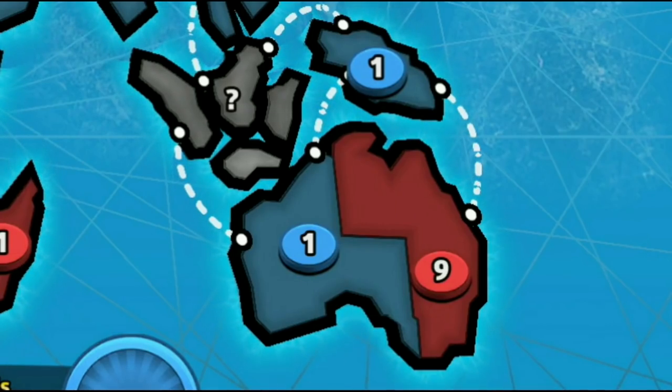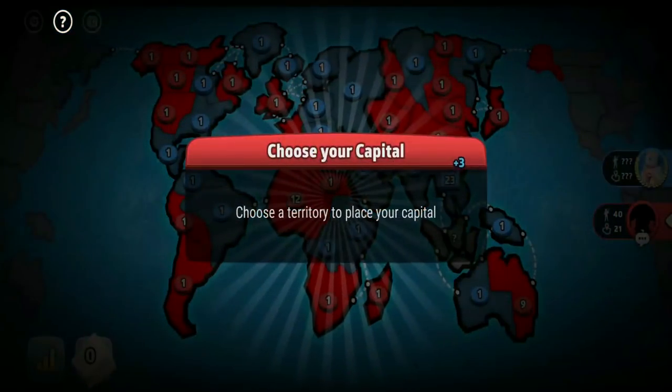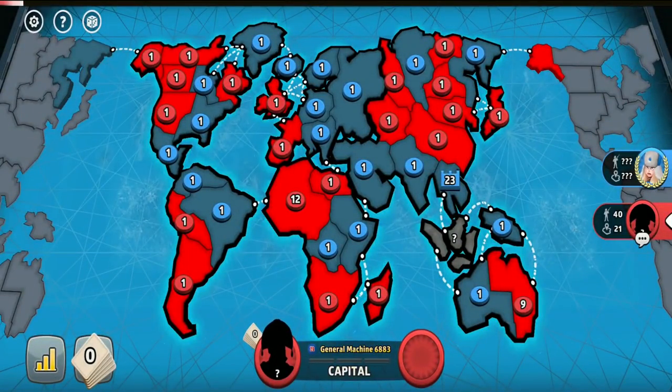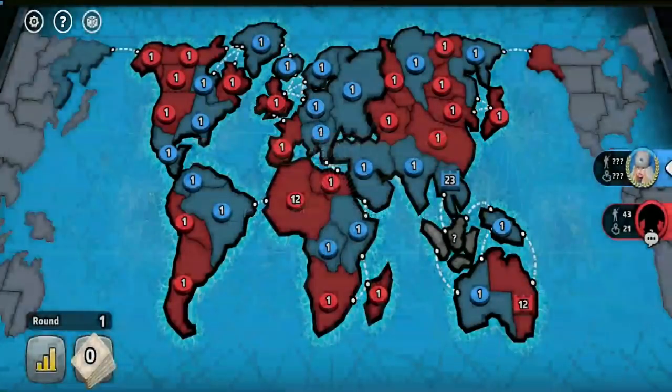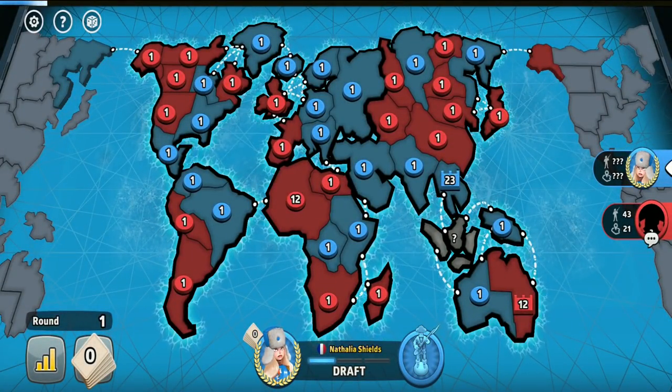I let my opponent select the Western Australia and New Guinea territories so their capital troops would be blocked from me. And if my opponent doesn't have a lot of troops next to this territory, then I select it to be my capital so my opponent couldn't get 2 extra troops by not capturing Australia.